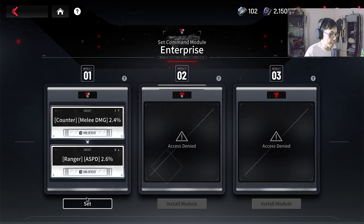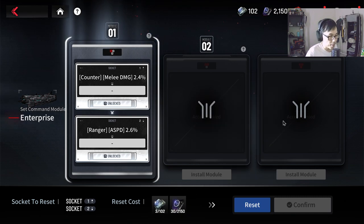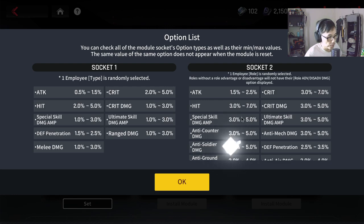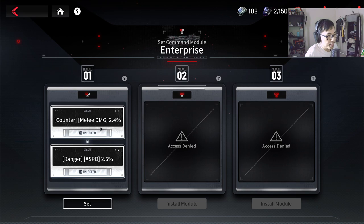If you want to re-roll the stats, similar to re-rolling gear stats with binaries, for ship stats you use supply tree items, 30 heavy coverings, and 30 black box fragments - it consumes quite a lot. You have three slots per ship. For module one, socket one: one employee type is randomly selected, such as counter, mech, or soldier. I got lucky with counter - counter melee damage 2.4%.